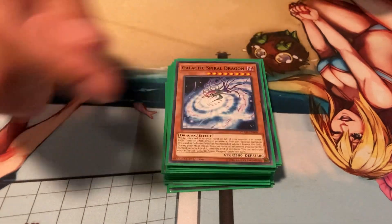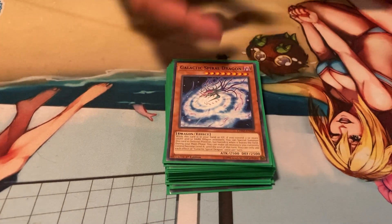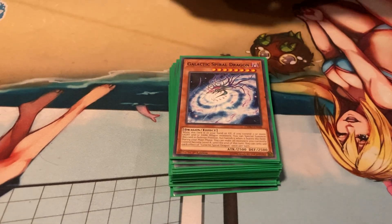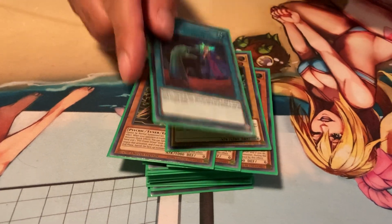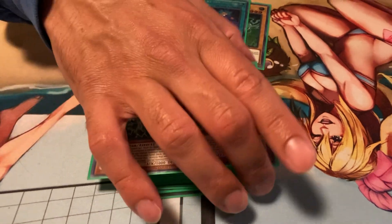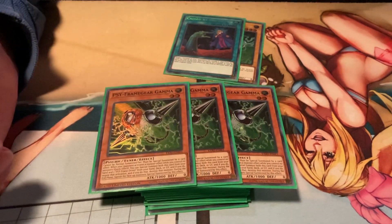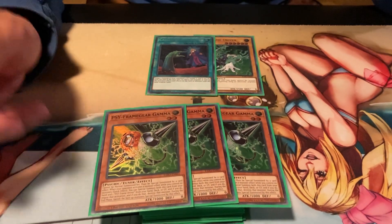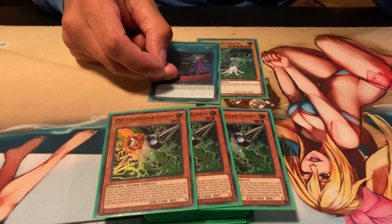Master Pendulum is just for summoning off Ignister — if it's in hand just Pendulum Summon it. Galactic Spiral Dragon comes in clutch, Special Summoning itself in defense mode with 2500 DEF. I used Buster Lock on it and it won me a game. Next, triple Gamma and the Driver with a Called by the Grave — I group these together because getting ashed on Pendulum Call or drolled on Allure of Darkness is brutal.